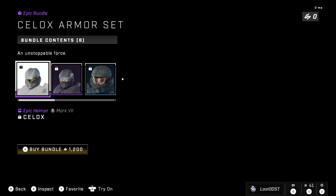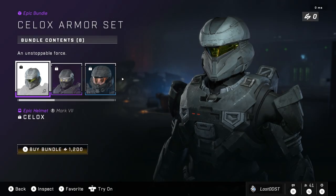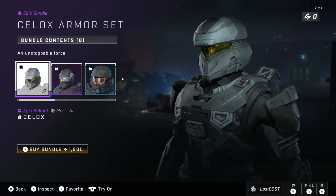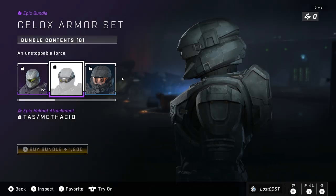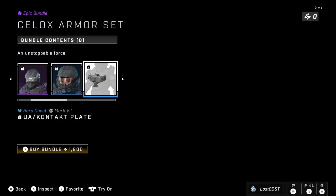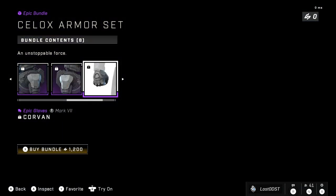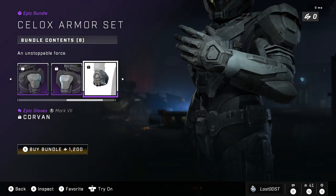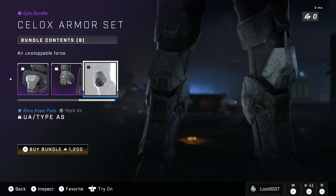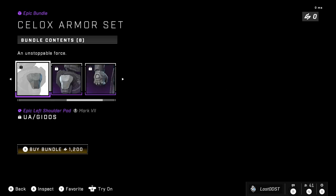So let's take a look at what we got this week. We got the Sealox armor set, which is 1,200 credits. We got the Sealox helmet, which looks like the scout helmet. We got an attachment for it which looks pretty cool, a pretty basic visor, a chest plate, a shoulder pad, a glove — which I do appreciate because we don't really have many gloves — and then some knee pads. So you get kind of a little of everything.